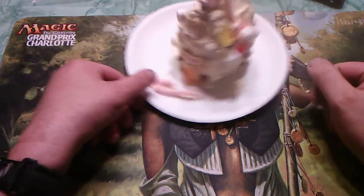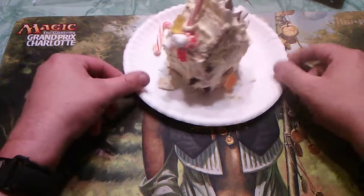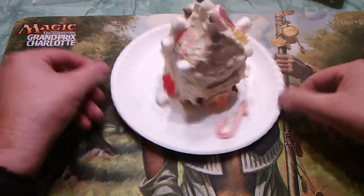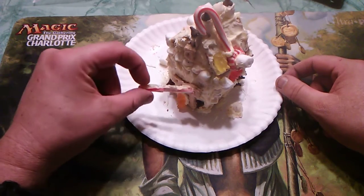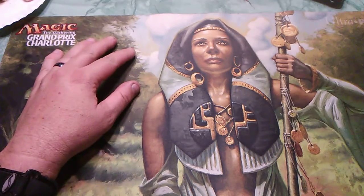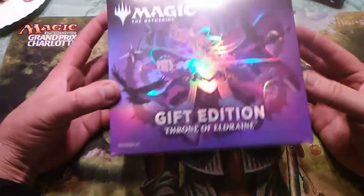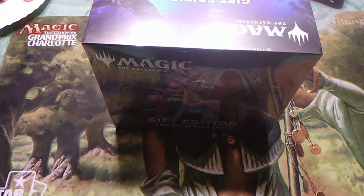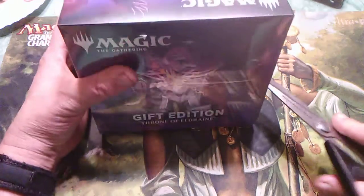Welcome back to Frank's variety channel. As you can see, it is Christmas — it's festive. My son made a little gingerbread house and he's been taking some of the candies off of it, because that's what you do with gingerbread houses. We're going to open up this gift my brother was nice enough to get me for Christmas. I forgot something — I got a set of scissors.